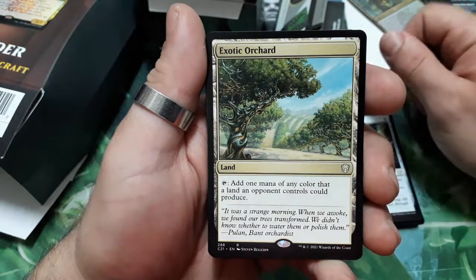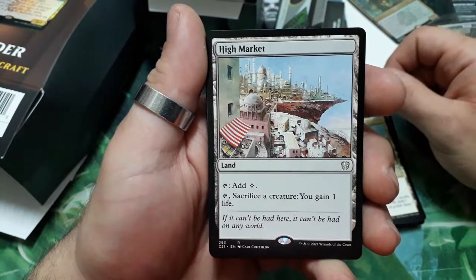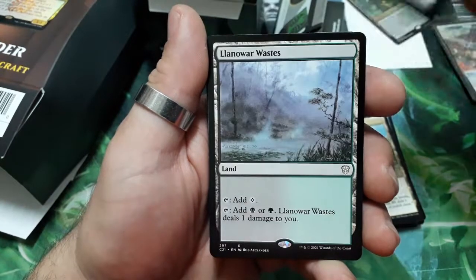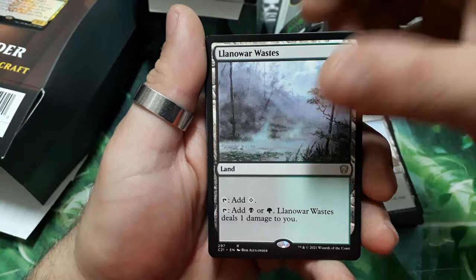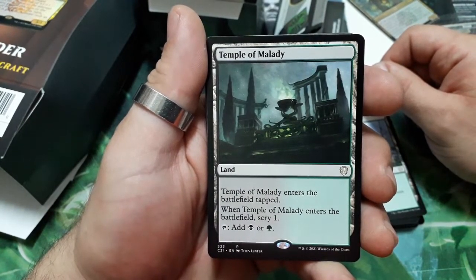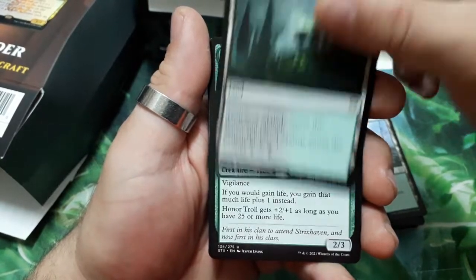Exotic Orchard — tap: add one mana of any color a land an opponent controls could produce. High Market — tap for colorless mana; tap, sacrifice a creature: you gain one life. Llanowar Wastes — tap for colorless, or tap for black or green mana but deals one damage to you. Temple of Malady — enters tapped, when it enters scry one, tap for black or green mana.